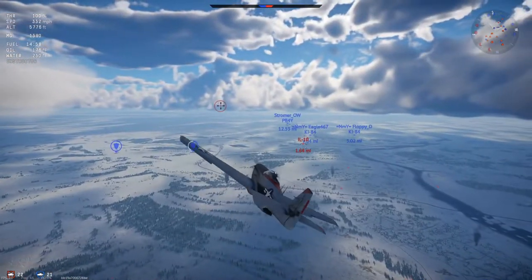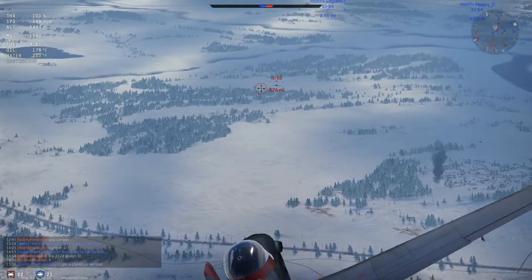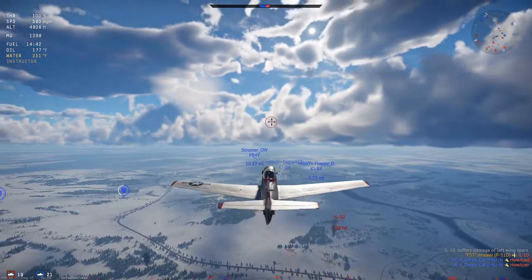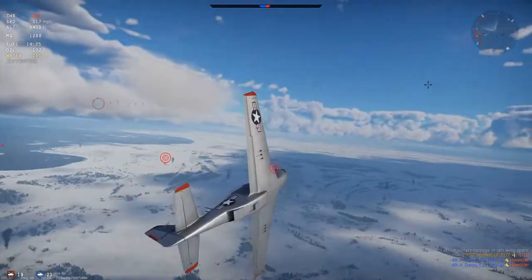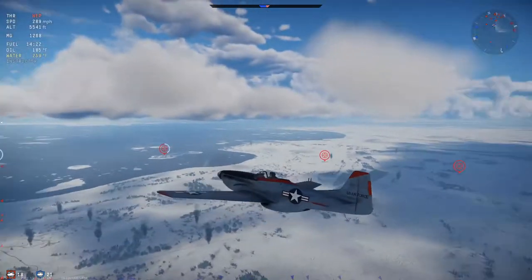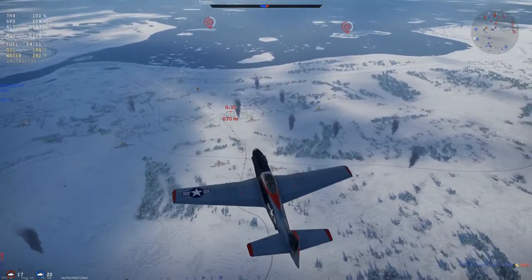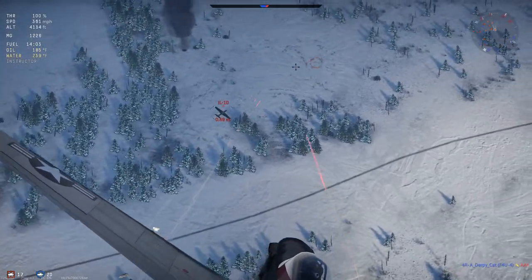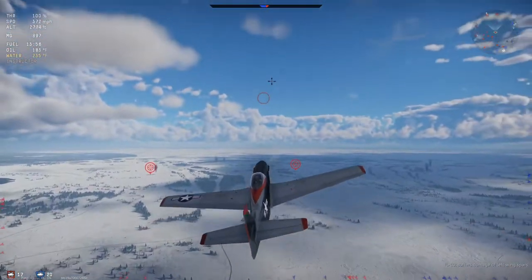We do have an IL-10 ground attacker — it's an AI plane. It's near our altitude and looks like it's climbing, so it's an easy kill. Still got plenty of ammo left. I should be safe to circle around and shoot this one down as well, to get him before he destroys another one of our tanks or pillboxes. Some bad shooting on my part there.